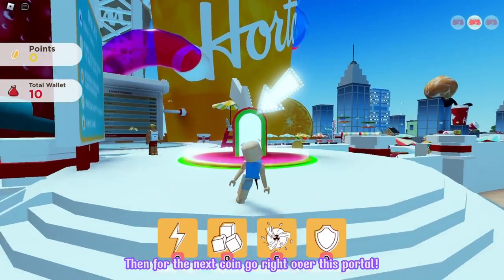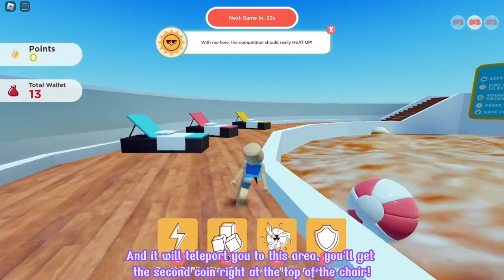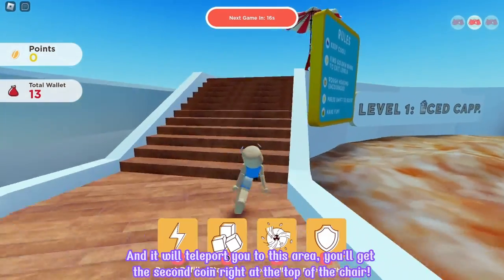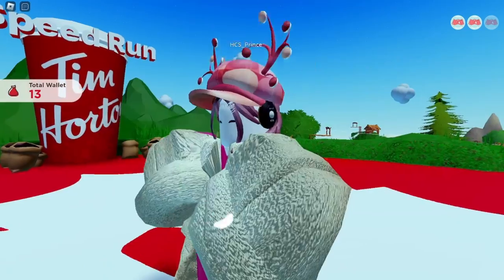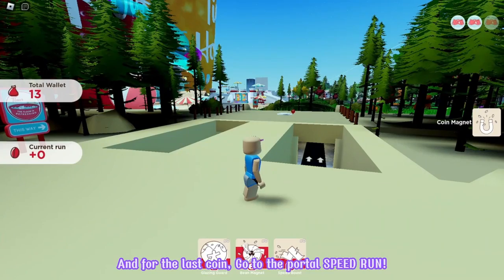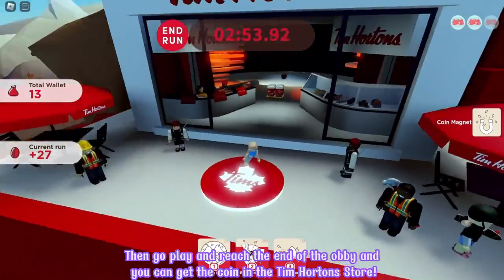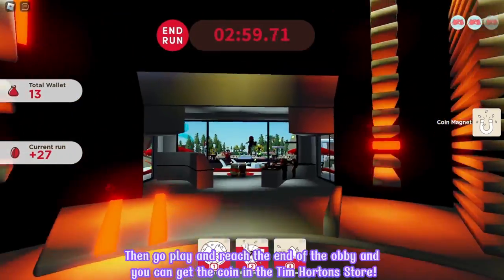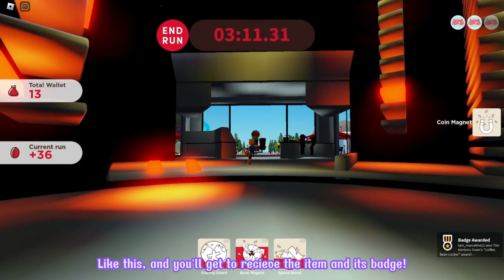Then for the next coin, go right over this portal and it will teleport you to this area. You will get the second coin right at the top of the chair. And for the last coin, go to the portal speed run, then go play and reach the end of the obby and you can get the coin in the Tim Hortons store. And you will get to receive the item and its badge.